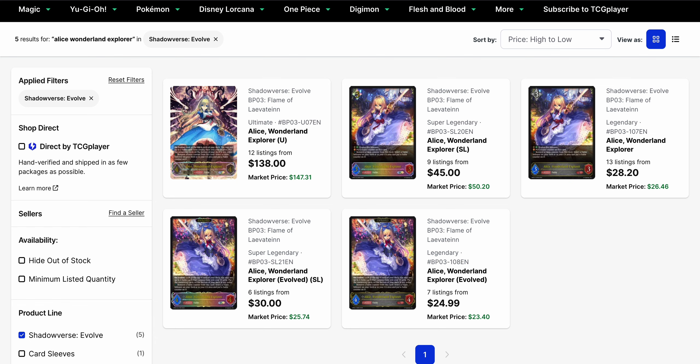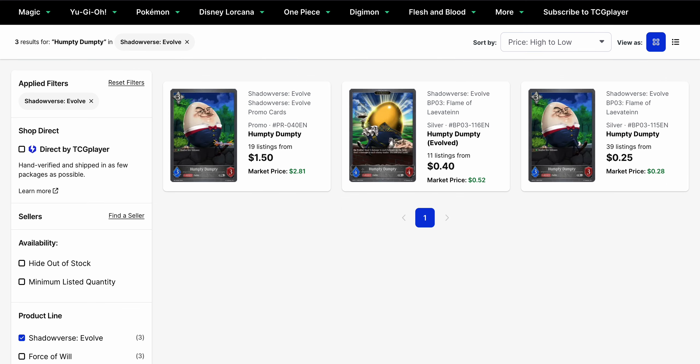Now let's go into some other cards for today, starting with Alice. Now that we're moving into Set 4, we're going to start seeing a decrease in play of Fabled decks overall. Alice has got prices at $28.20 for its base Legendary. The base Evo is currently $25. The Super Legendaries are base $45 and $30 respectively between the base form and the Evo. The Ultimate Rare is at a base of $138 right now. There are a good amount of listings available for each, and as we continue along Set 4, there aren't very high chances of this going much higher, as people are probably looking to sell them now.